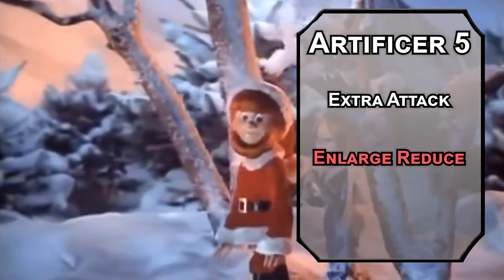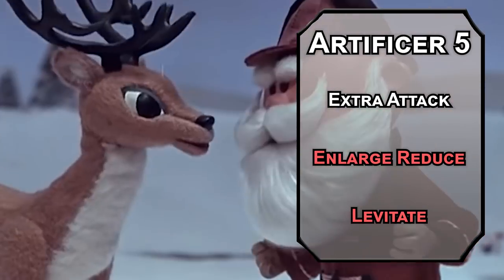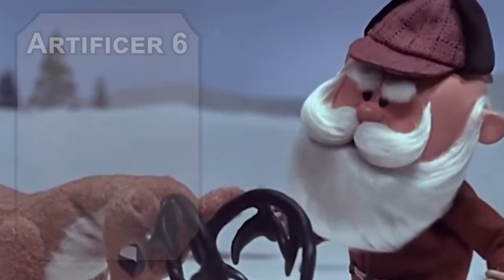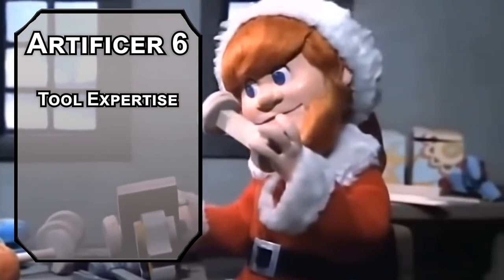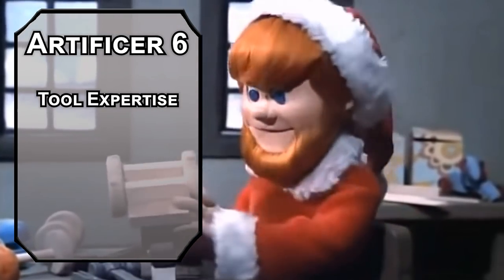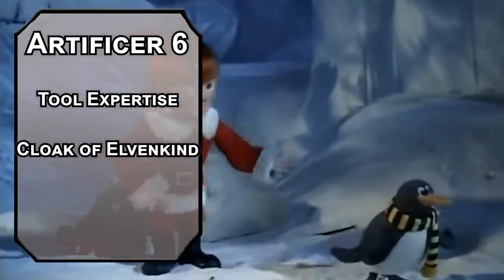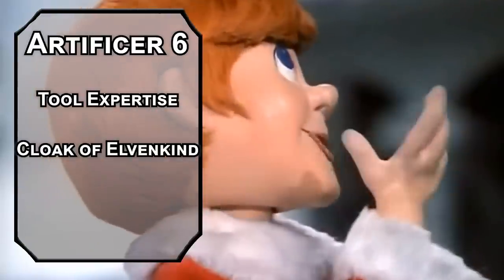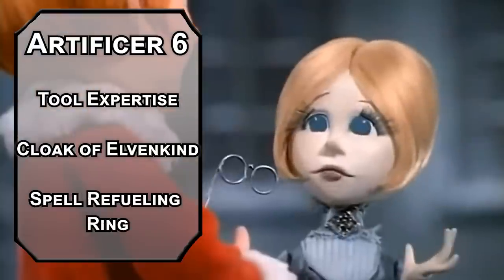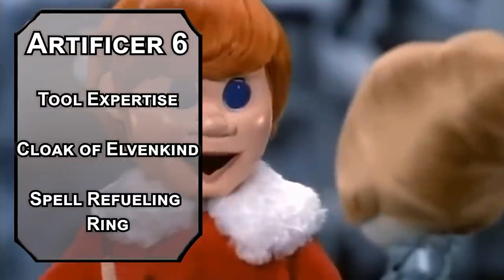Levitate lifts a creature into the air and you can move them 20 feet per turn with your action — put it on a reindeer and it can fly, kind of. Sixth-level artificers get Tool Expertise, doubling your proficiency bonus for tool checks. The elves make most of the toys, but you have to show them how it's done first. You also get two more infusions: Cloak of Elvenkind gives advantage on stealth checks and disadvantage to creatures trying to see you — super advantage. And Spell Refueling Ring recovers a spell slot of third level or lower once per long rest.